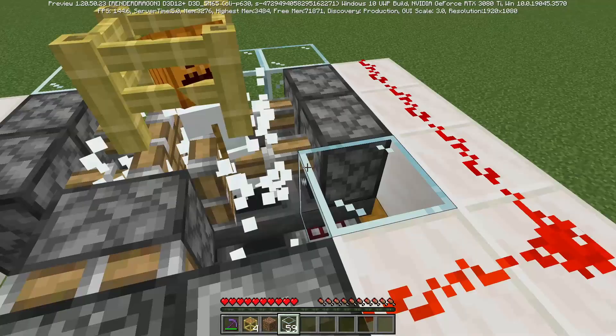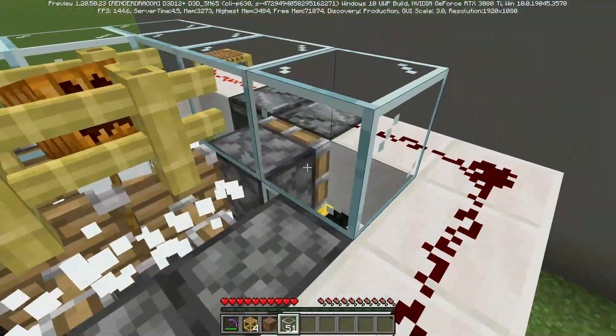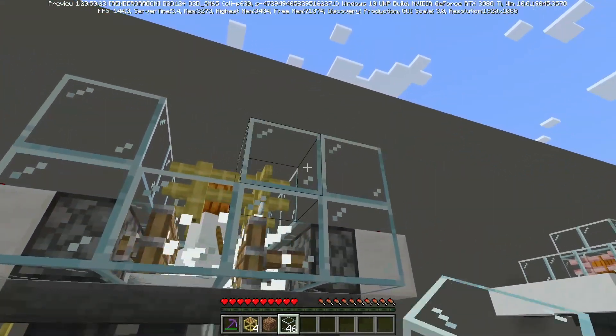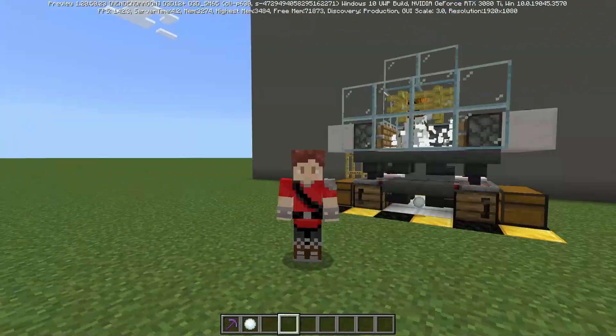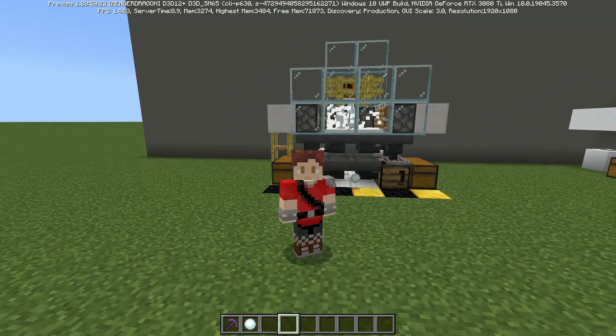Just place some blocks in between all of the pistons and on top of them — kind of create a little structure right here, just like that. All right, that's going to do it for this video. Thank you for watching, check out my other videos, and remember — until the next time, stay spicy boys.